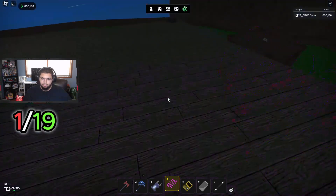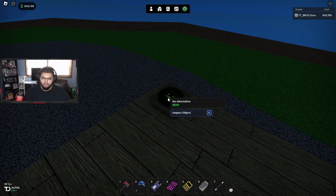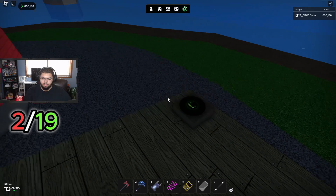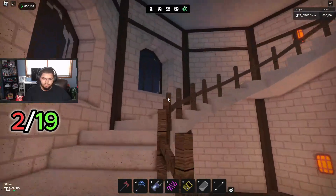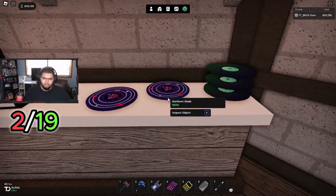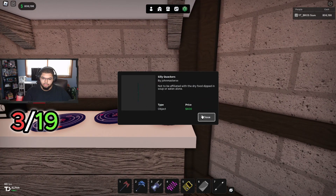Next you're gonna jump on top of here - here's the No Alternative disc, there's that. Next you're gonna go inside and go to the second floor. Here's the Northern Glade and here's the Silly Quackers disc with its description.